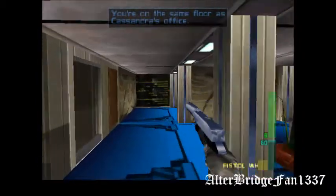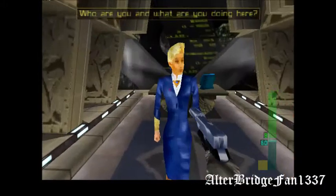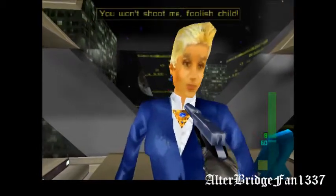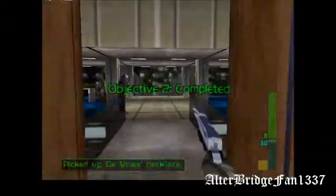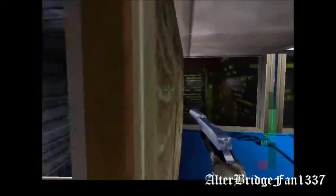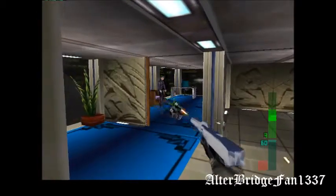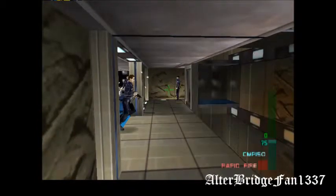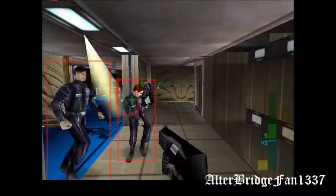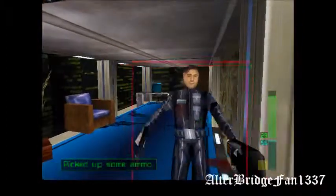You're on the same floor as Cassandra's office. Come on. Who are you, and what are you doing here? Look out! She's got a gun! You won't shoot me, foolish child. No, but I will knock your ass out. Oh look at that — he came to play. Too bad I don't play fair. This gun here has a secondary function that locks onto your target, so it's kinda like a much better auto-aim.